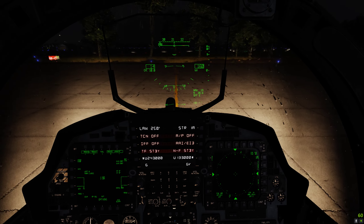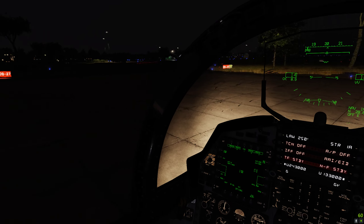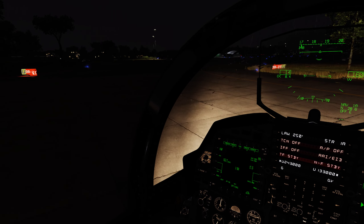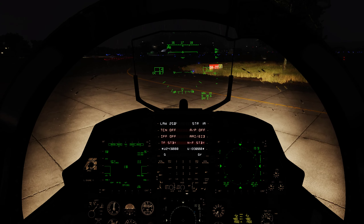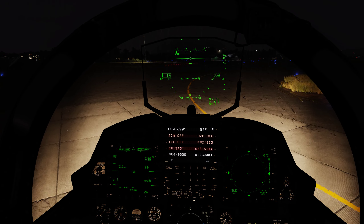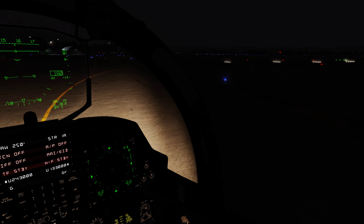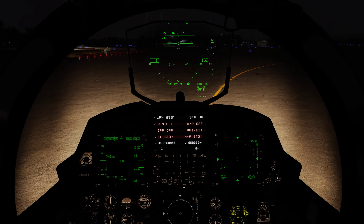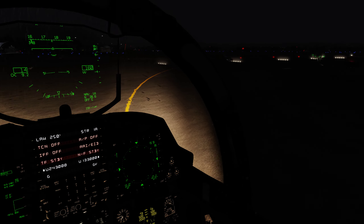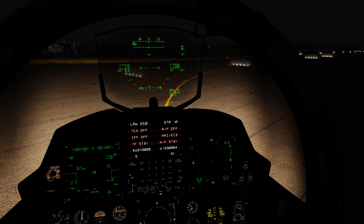We're currently down here at Ramat David. We're going to launch, follow a couple of waypoints to get us into the valley we want to fly along using the terrain following radar, which starts at waypoint 3. We've got waypoints 4 and 5 to assist us through the valley, and then waypoint 6 is the target. I've set it just before dawn to make it a little bit more realistic. We've got some bad weather, low cloud — hence why we're using the terrain following radar to get to target.